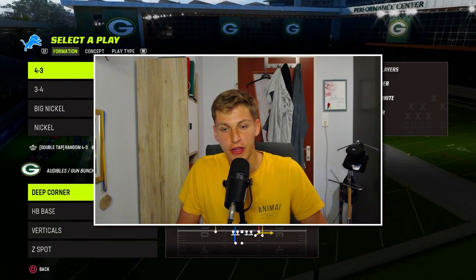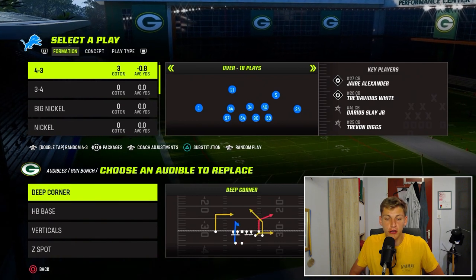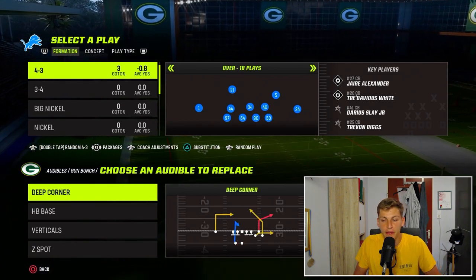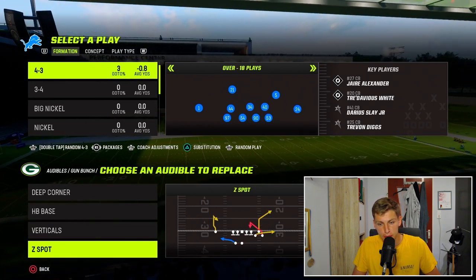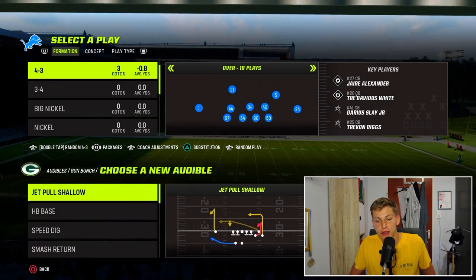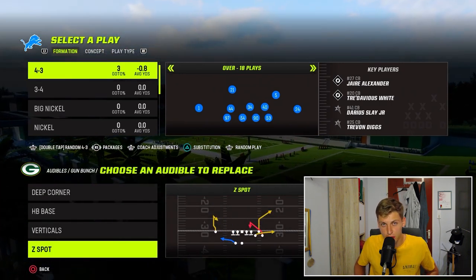We need to set our audibles. Deep Corner is my favorite play, so I have it as my audible. You can also call Deep Corner every single time and have another play in there, but I like Deep Corner in there. Also Halfback Base, Verticals, and Z Spot. I'm kind of going between Z Spot and Corner Strike — both have their advantages, we'll get into that in a second.